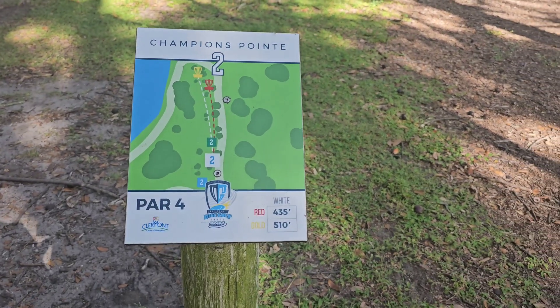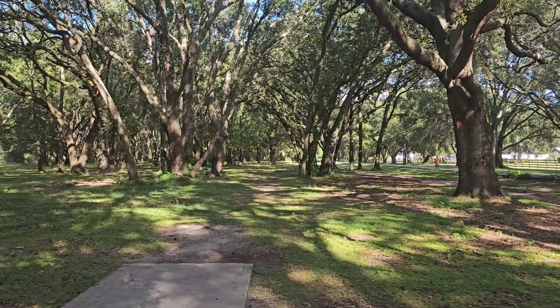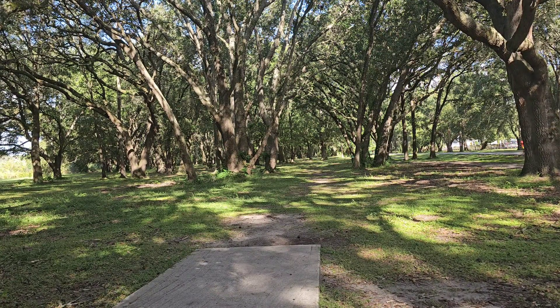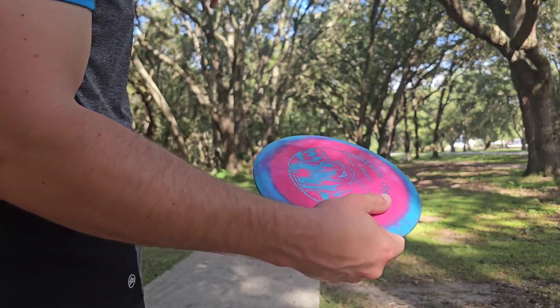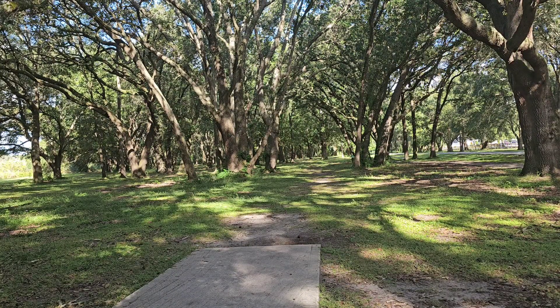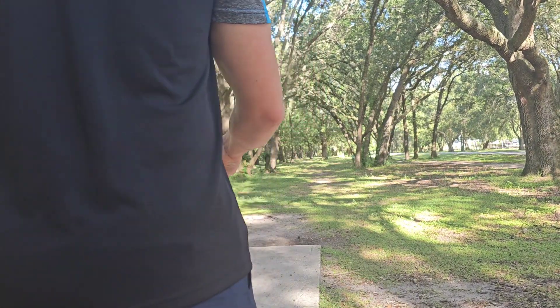Okay, now into real hole two. It is 510 from whites to gold. There's a gap that we have to hit. It is par four. We're gonna try different discs — gonna try a bear because I'm trying to hyzer right before that tree and keep going left, because the basket is pushing to the left. There's a guy there, so I think we won't hit him. Let's go bear, maybe touch a hyzer.